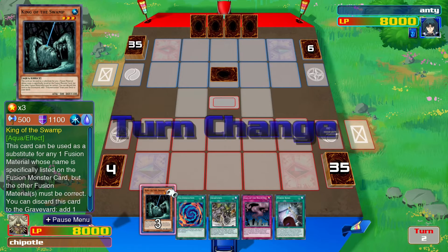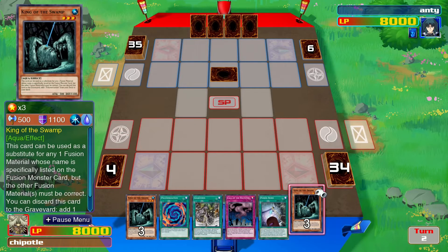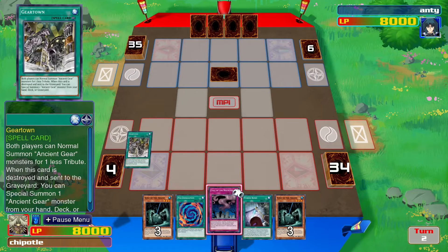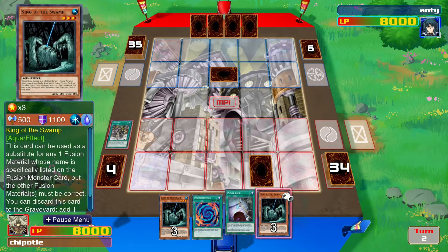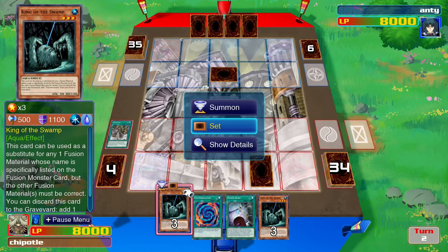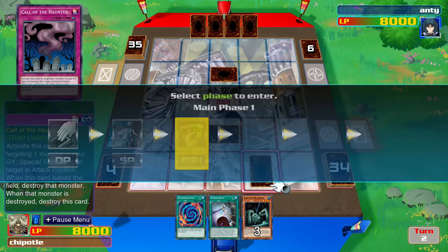All right, let's see if I can do anything. I will put down my Gear Town — it's a tool spell. I will also put down a card. I'm also in defense mode. And I end my turn.